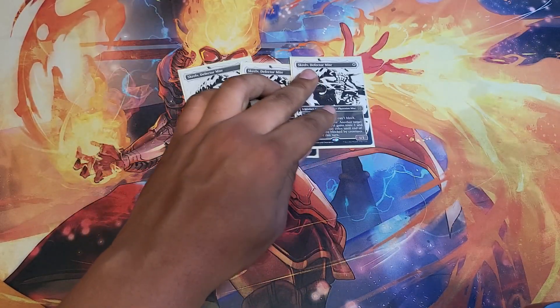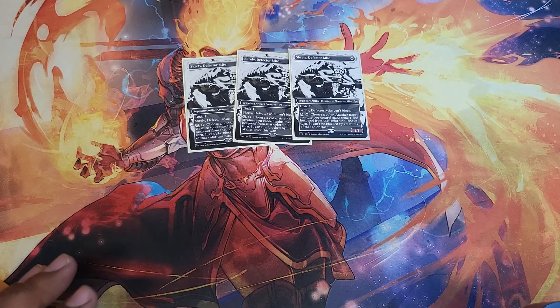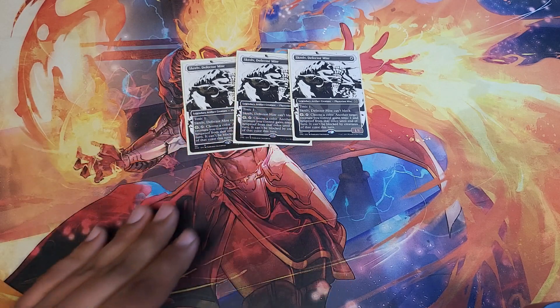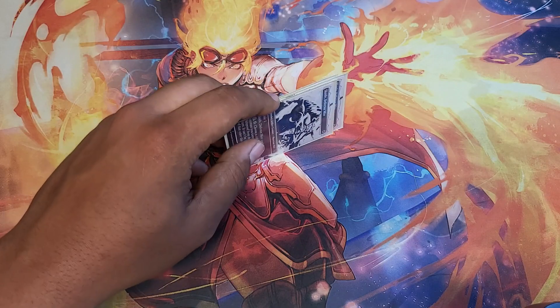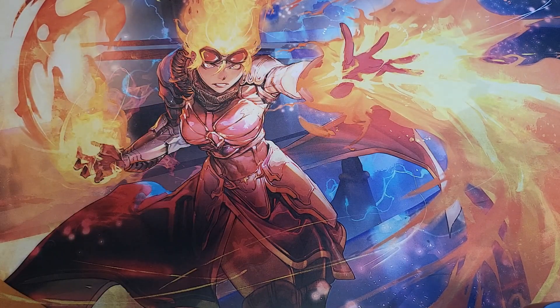One more creature I forgot about: Skrelv. He's a protection spell and nothing else, but he's a renewable protection spell. Toxic is irrelevant, not being able to block is irrelevant. He also draws a lot of removal before our main threats do. Skrelv is pretty great — I'd definitely consider running at least two or three of him. Four is too many since he's a legendary creature and you don't want to get clumped up.